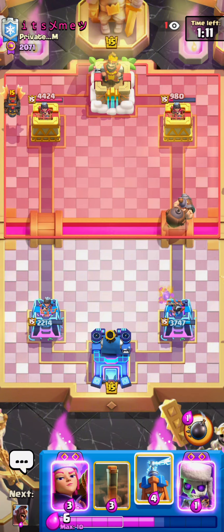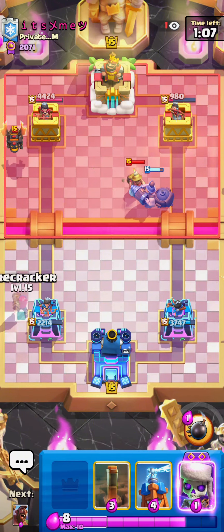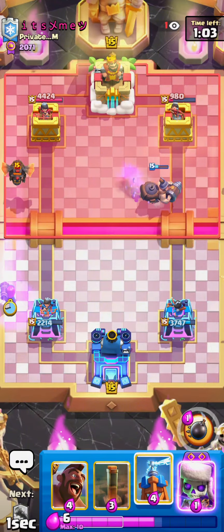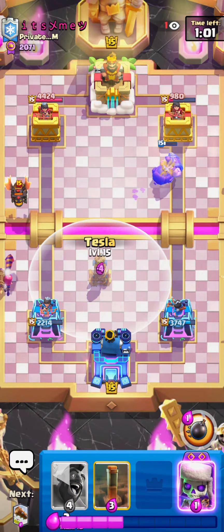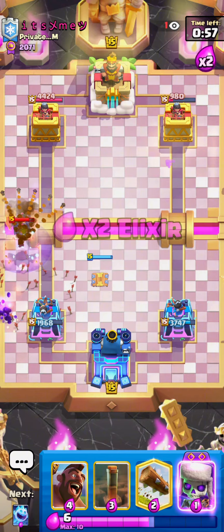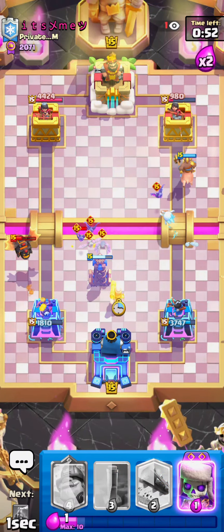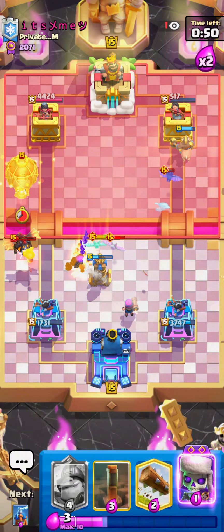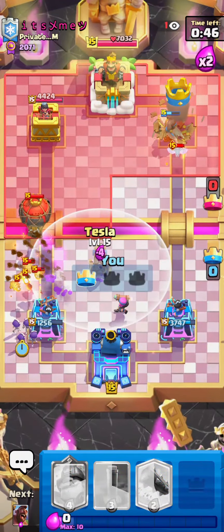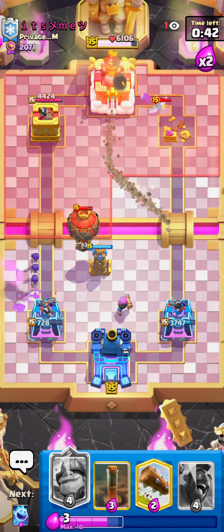He doesn't have Barbarians in cycle, so I go for a Mighty Miner at the bridge, forcing out his Miner. I go for an Evo Firecracker and I'm just thinking I have to defend. I go for a Tesla — it'll pull a Balloon if he decides to play one. He goes Zap and Arrows. I should go in the opposite lane since he's low on Elixir. He even uses his Evo Bat, which I think was a bad play, because my Firecracker gets tons and tons of value. Tesla will deal with the Balloon and my Firecracker cleans up. Overall things are looking pretty good.